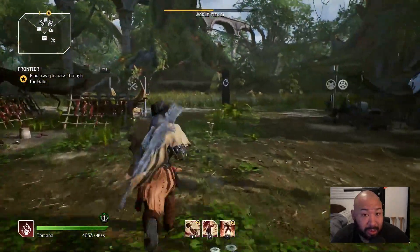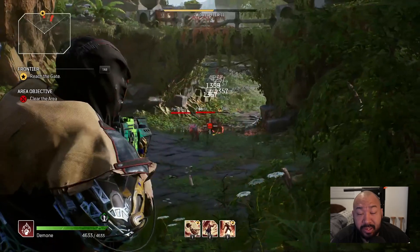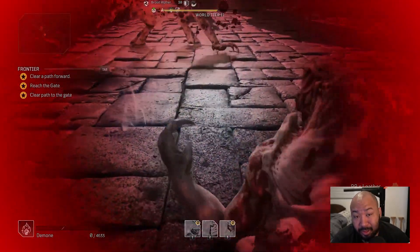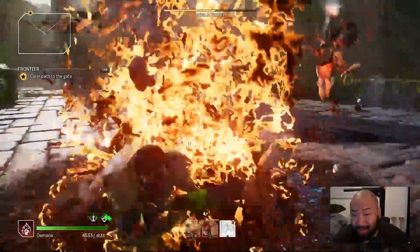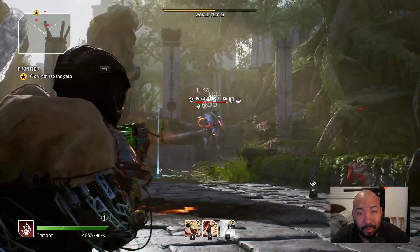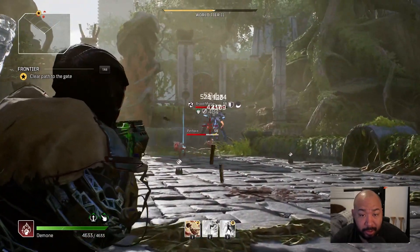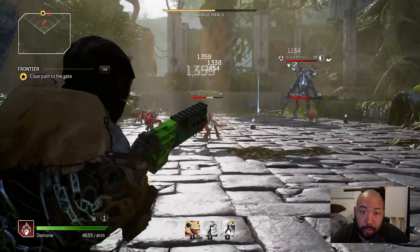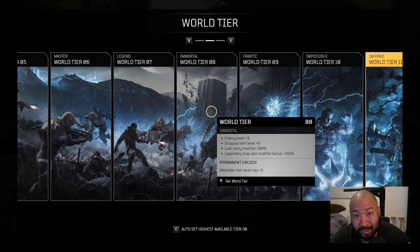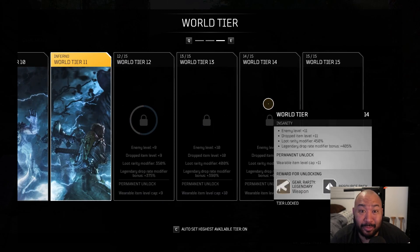In terms of actual combat, it felt pretty responsive. The AI responded very well to me thinking I was Superman and dying an insane number of times. The overall flow of progression in the game is simple: kill things, get drops, move to the next stage. As you go through this you'll advance through world tiers, and as you go through those tiers, the difficulty and your loot chance and drop rate will increase — so the higher your world tier, the better your loot. I made the mistake of thinking the game was easier than anticipated until I got to about world tier eight.